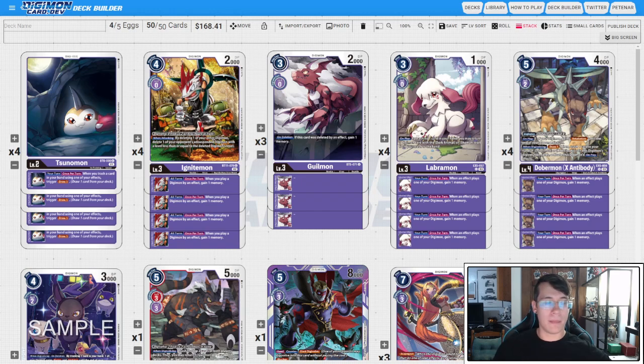Hey guys, welcome back to Team Death Slinger. My name is Peter, and today we're looking at EX7 Chaos Gallantmon. The deck has gone in a different direction since the last set — we are no longer going super aggressive and trying to kill with the Ace.